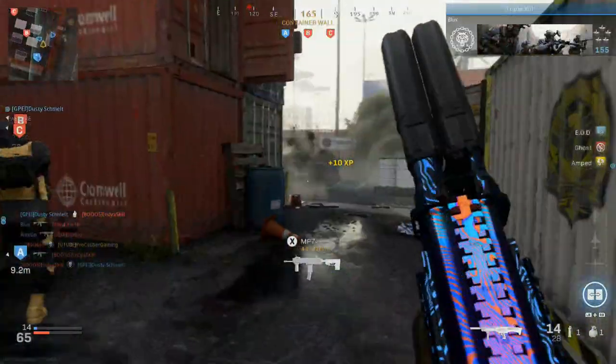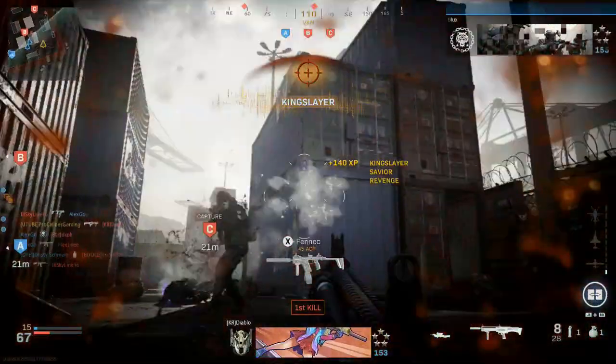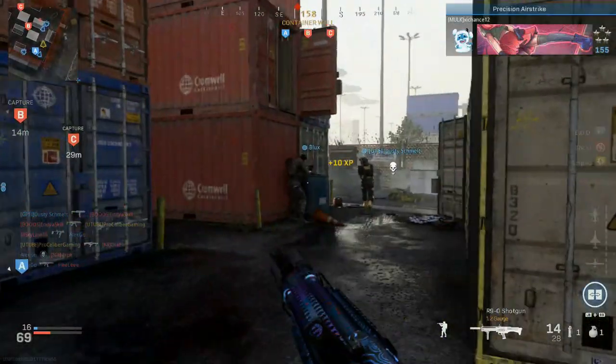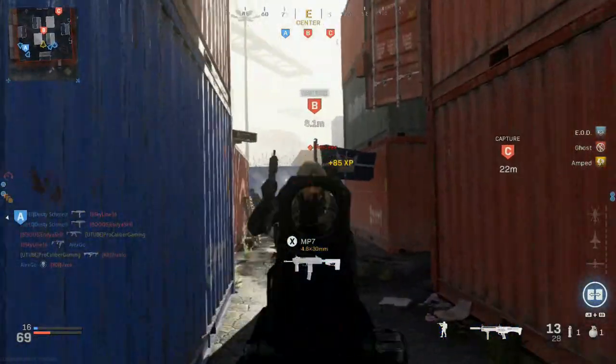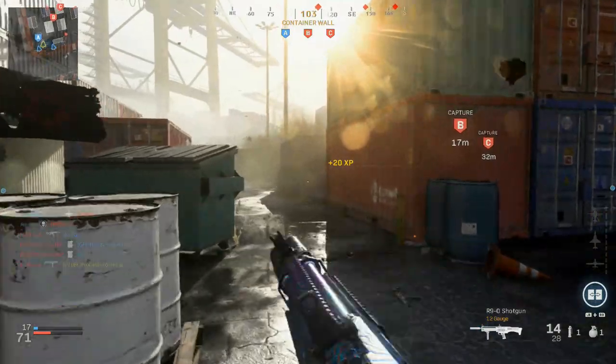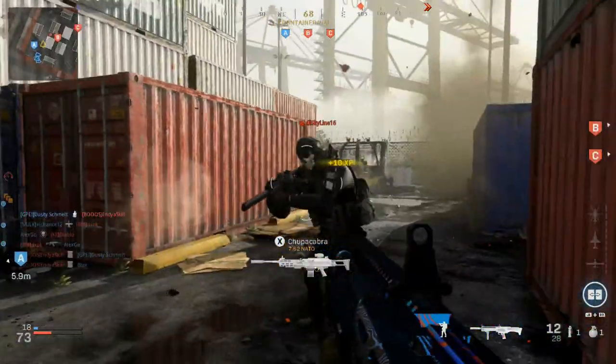But yeah guys, this is Shipment — this map right here is about as small as it gets. Atrium is actually a lot smaller, so some of the gunfight maps are actually smaller if we're going to be technical about it. But in terms of your standard multiplayer maps, Shipment's about as small as it gets, so it's a best-case scenario.